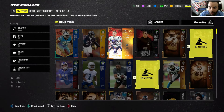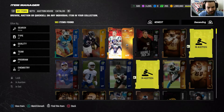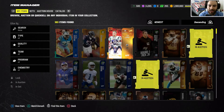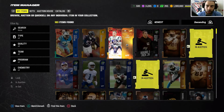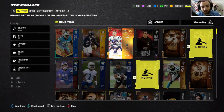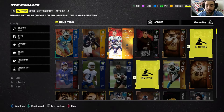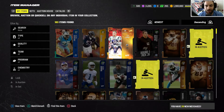We did pull Tom Brady the goat, 99 overall — mission accomplished, that's all I can say, that's actually hype. This will probably be one of the last limited time cards of the year that I pull. I pulled Micah Parsons last week, but I haven't pulled an LTD on camera in a while. I hope you guys did enjoy this pack opening — if you did, please like and subscribe for more content. As we wind down Madden 24, I'm going to stick around for Madden 25 and also College Football 25 — it's going to be a big year for the channel.